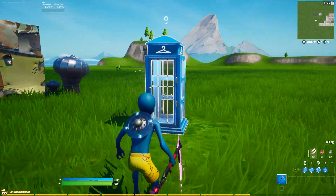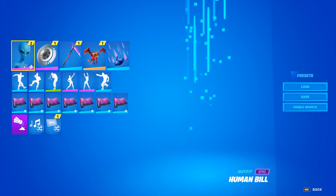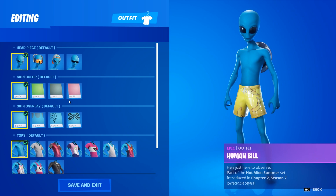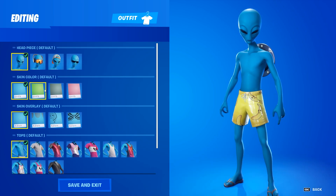I didn't get the harvesting tool, but I will show you just how many styles the skin has. You can see here this is the Human Bill — go to Edit Styles and this is everything that's available.